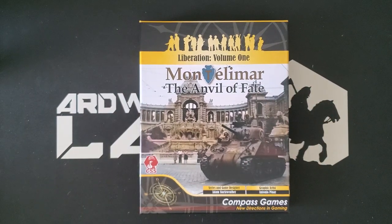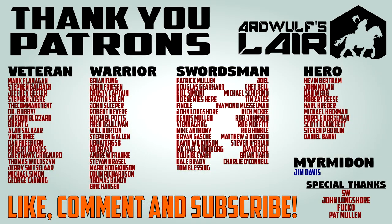So this has been a look — slightly longer than I planned — at Montellamar, the Anvil of Fate. This is part of the Liberation sub-series, which I don't think has a volume two yet — I hope we get to that soon — of the Company Scale System from designer Adam Starkweather and Compass Games. Thanks for watching. If you'd like to help support ArdWolf, please check out the links in the video description to the Patreon, the merch store, and the Ko-Fi. Please give the video a thumbs up and subscribe to the channel. Until next time — happy Wargaming!